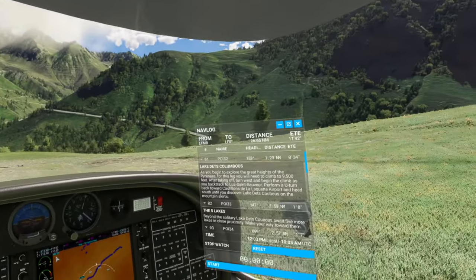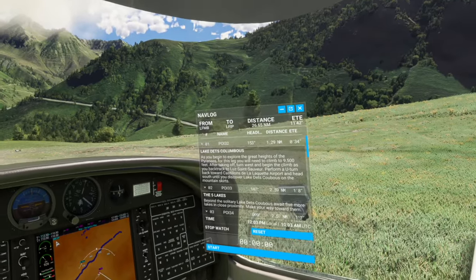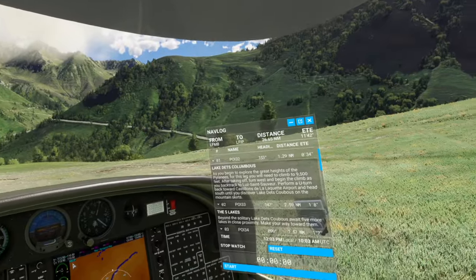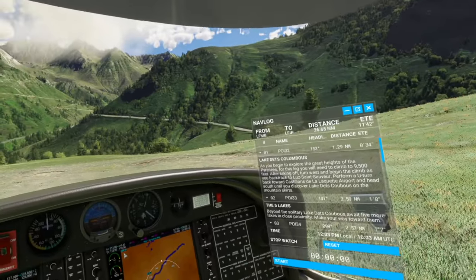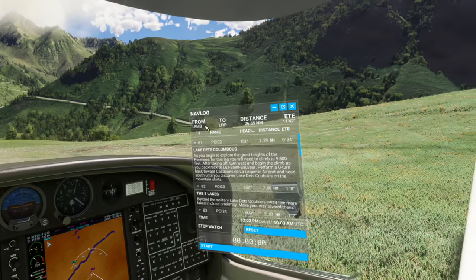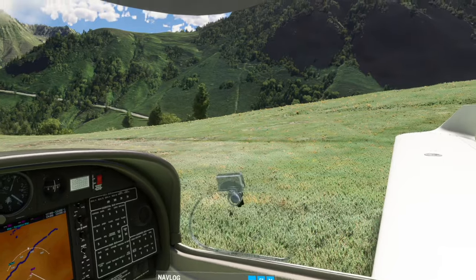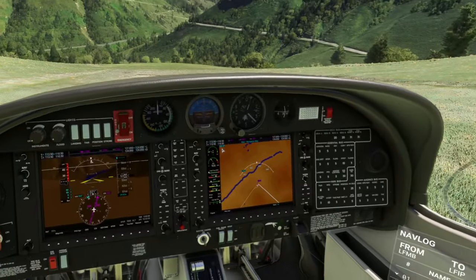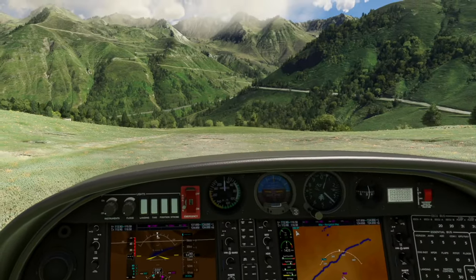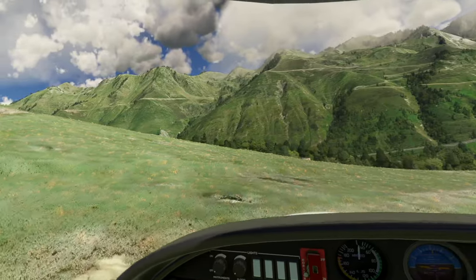So our nav log says: as you begin to explore the great heights of the Pyrenees for this leg, you will need to climb to 9,500 feet after taking off. Turn west and begin the climb as you backtrack. It knows we can't get over that terrain. Perform a U-turn to Castileon airport and head south until you discover Lake Decagua. I'm going to move this out of the way so we have a decent view, and try to get us turned around a little bit.